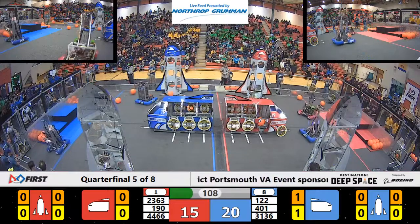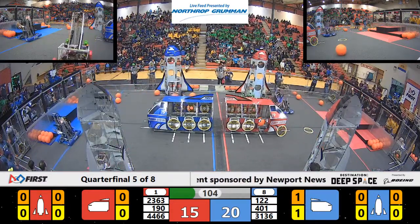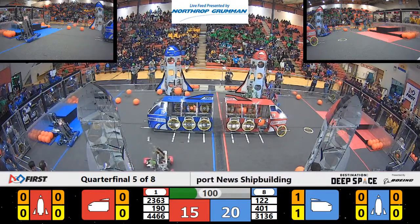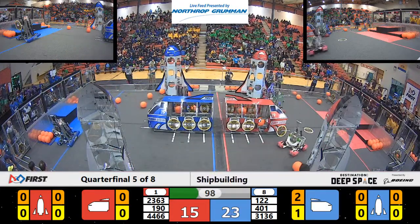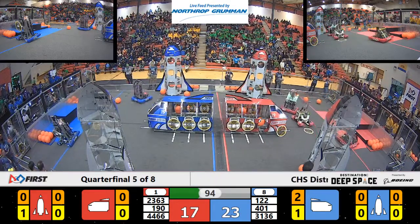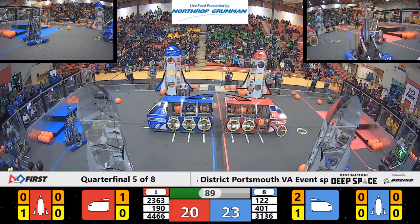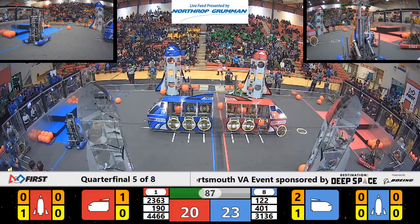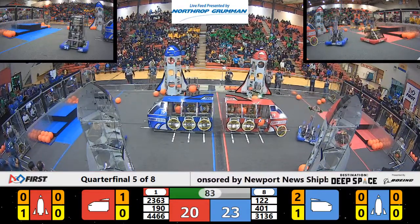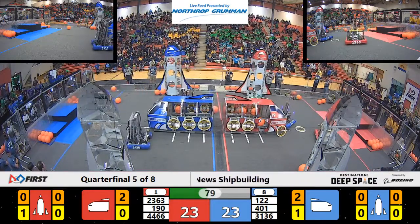4466 has some ticking going on — that doesn't sound right. 122 with the Starry Night has some cargo; they're trying to get it into their cargo ship. Red Alliance just has three points in their cargo, Blue Alliance just got three points in their cargo. 2363 is running back over to pick up some more cargo from its human player, and Alliance partner 190 has a piece of cargo and they're trying to drop it off into the ship. And they got it in there — like another Hoover sucked it up right in there.